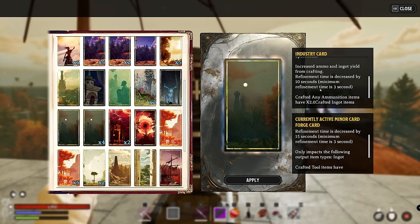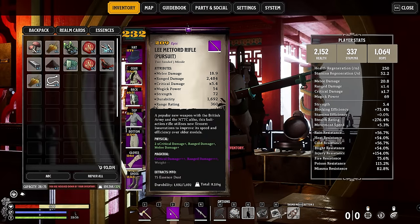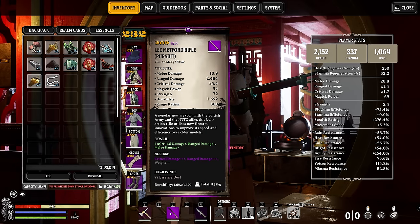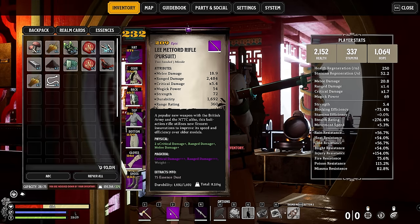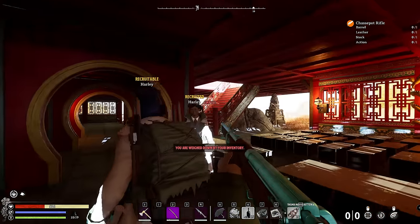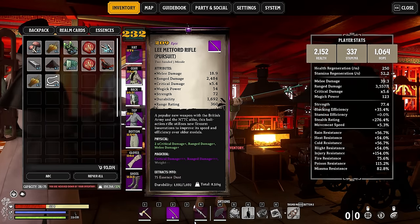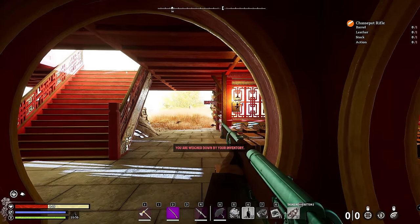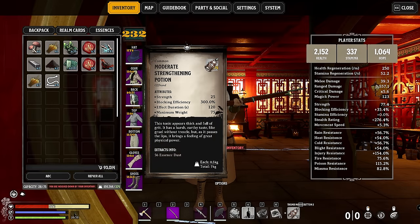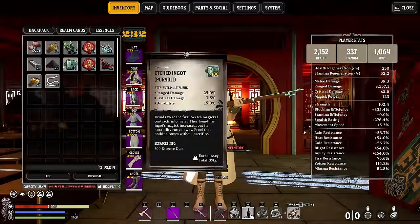Another option when turning ore into ingots is to play the industry card, which will give you two ingots instead of one. In this tutorial we're going to craft a Lee Metford rifle — you can see the range damage is 2484, which is crazy compared to what you'd get under normal circumstances. It's important to note that if you do this process too many times, it makes the weapon insanely heavy with a secret weight that you can't see, which will make you effectively encumbered while it's equipped. To get around this, use a moderate strengthening potion which increases your maximum carry weight.